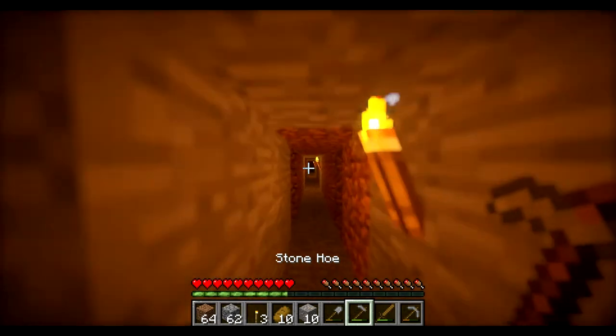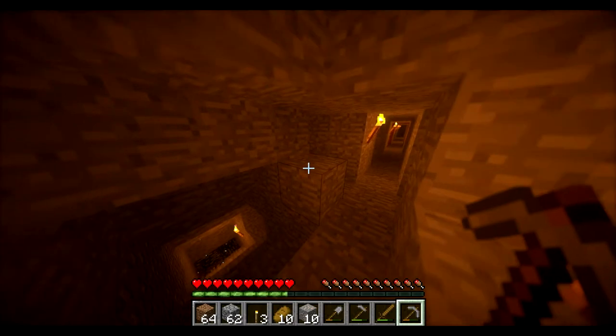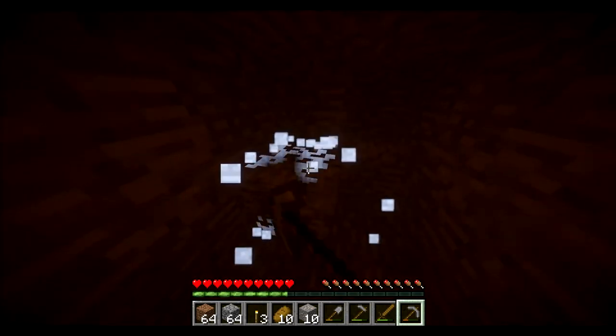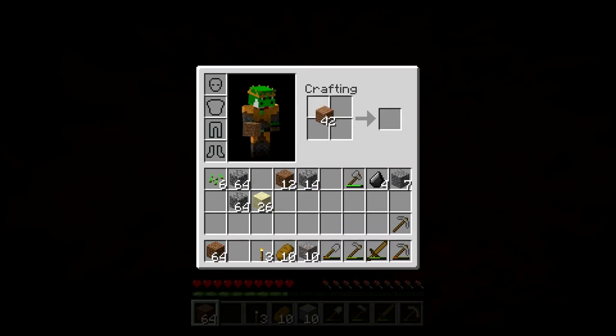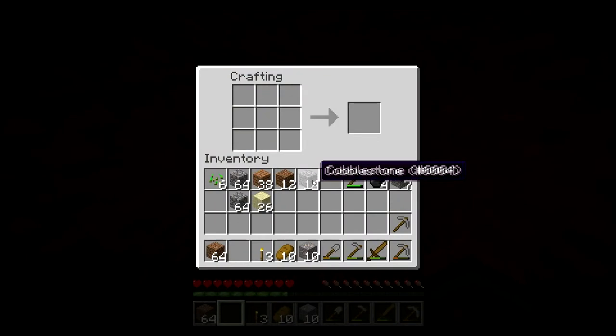Let's make the pickaxe. I'm going to make some kind of workstation here because this is the place — this is layer 10, this is where I'm mining. So let's have a workstation right here. It's good to have a crafting table and workstation set up down here.